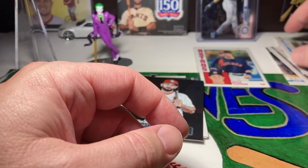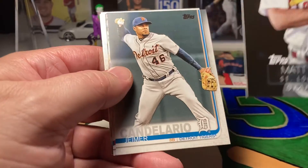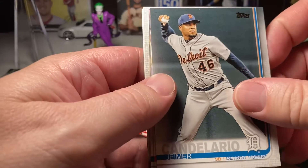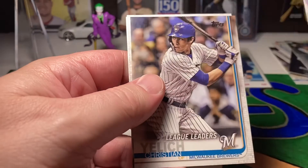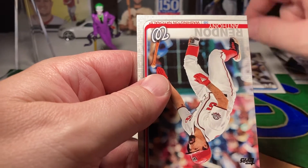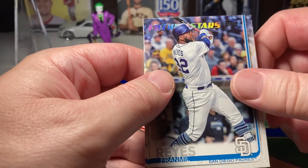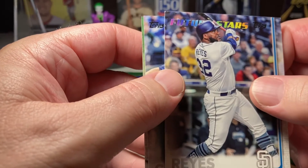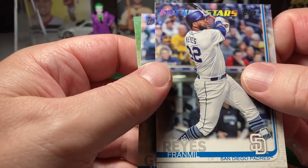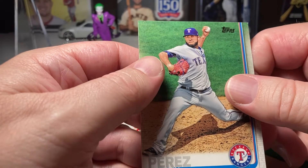Kyle Tucker is definitely playing good right now. We got a flashy card here — Matt Carpenter. Cesar Hernandez. Christian Yelich, Brewers. Anthony Rendon. We've got a future stars. These cards are a little bit scuffed up on the corners, but the Tucker card looks pretty good. Alex Gordon and Martin Perez.